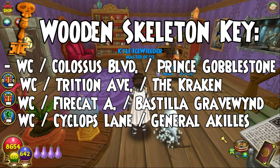Another one is in Wizard City, Psycops Lane. General Achilles, who is a boss, is the final boss in Psycops Lane. So you just got to go all the way through Psycops Lane — it isn't too hard. Psycops Lane and Trine Avenue are about the easiest ones. Get to General Achilles and you can get a wooden skeleton key.